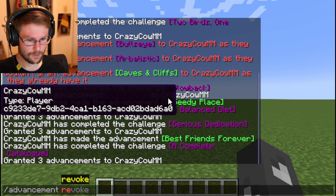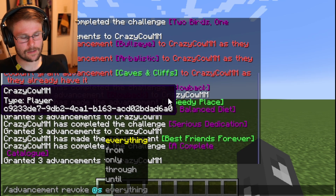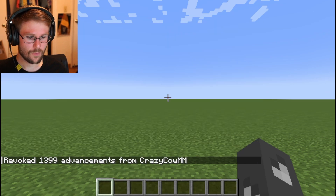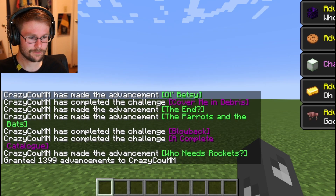You can use 'advancement revoke' to revoke advancements from a player. This works exactly the same as advancement grant, so these options all do exactly what you'd expect. Let's remove all my advancements, and as a final hurrah, let's grant every advancement.